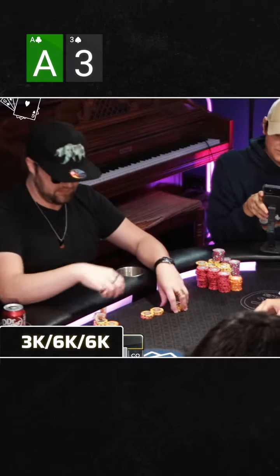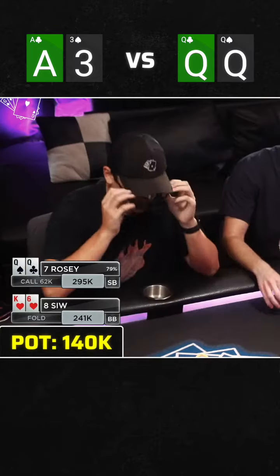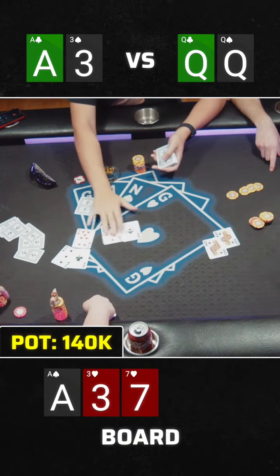The very first hand we get involved, we look down at ace-three offsuit from the button. With only eight big blinds, I ship it. Rosie on the small blind makes the call with pocket queens. So the very first hand of the stream we're all in for our tournament life as a heavy underdog — until the flop comes ace-three-seven and we hit two pair.